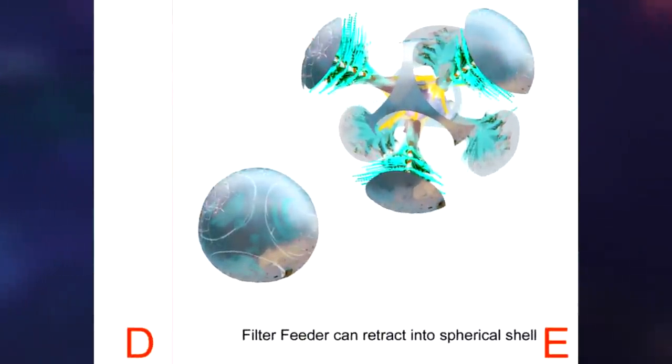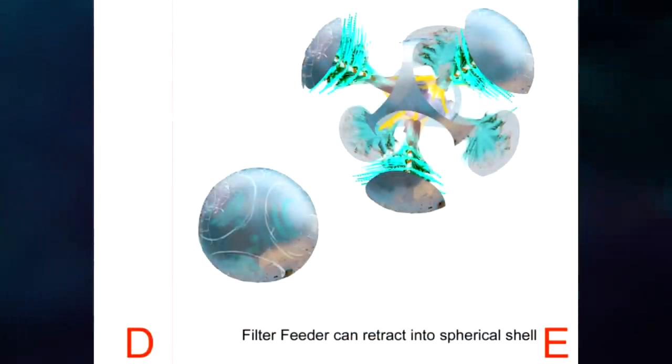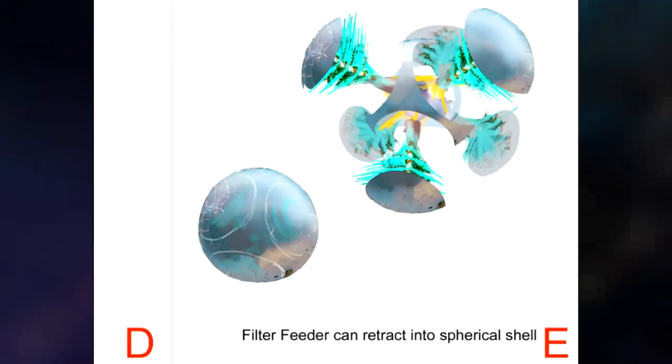Creature E is a very interesting concept which reminds me a lot of the grav trap gadget. This creature would have been a filter feeder which could retract into a spherical shell presumably when it feels threatened.